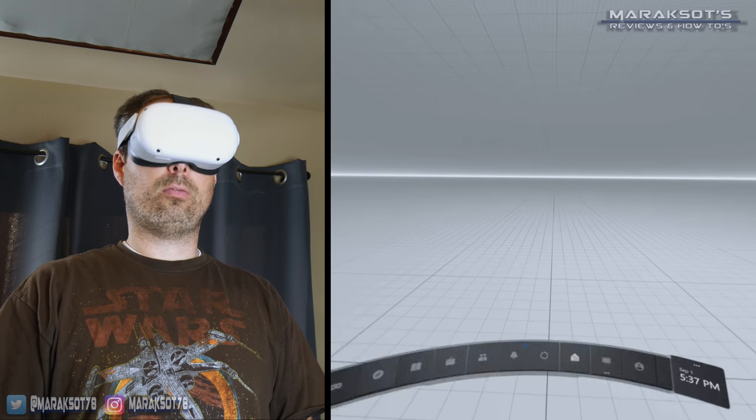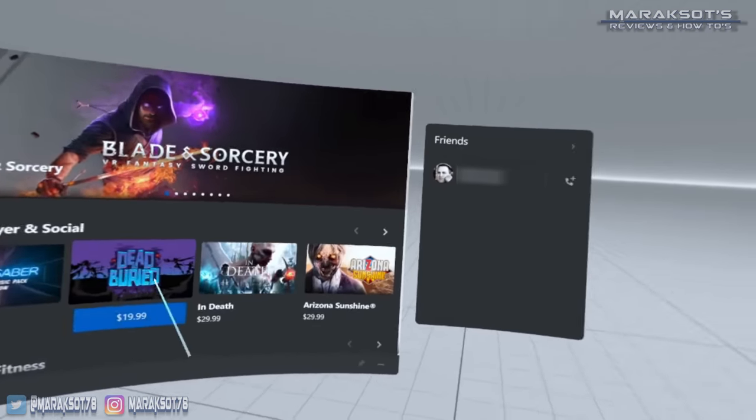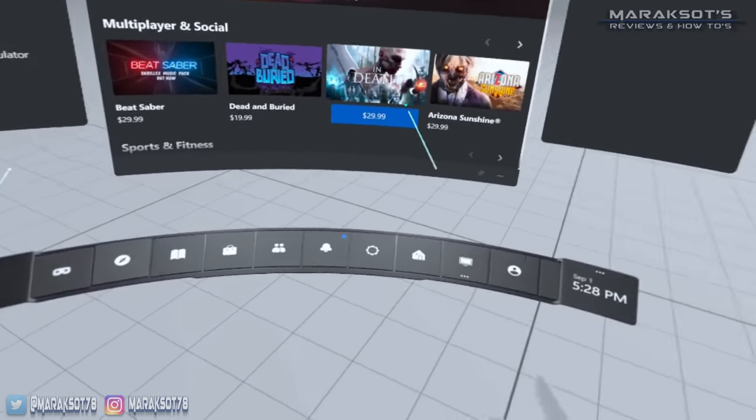If you need help getting these set up, please check out my other video. This video is focused on running SteamVR games on the Quest 2, so I'm assuming you already know how to use Oculus Link or Air Link to get you to the Oculus PC interface, which looks like this.